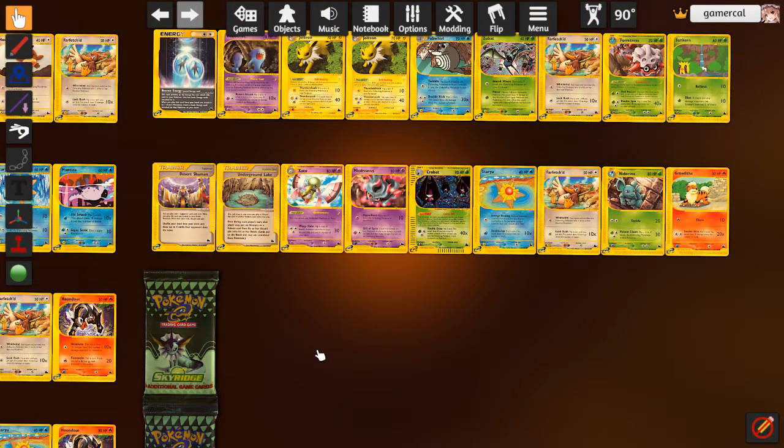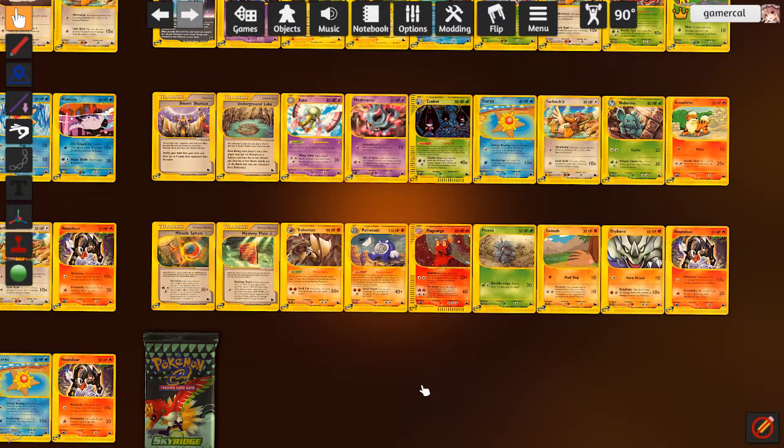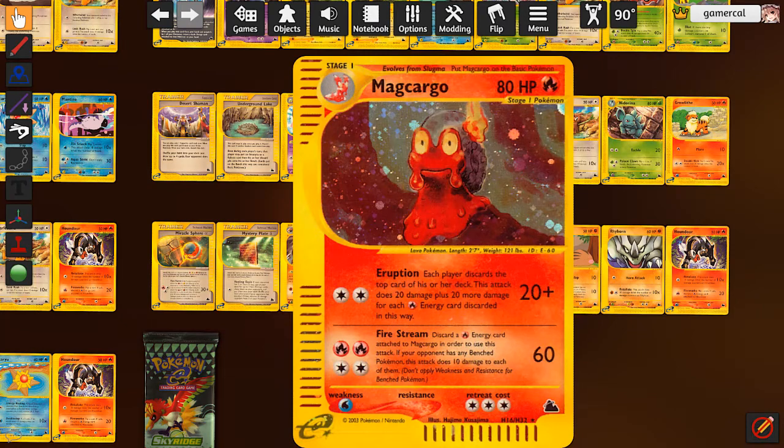This is our fourth Underground Lake - I haven't seen Mirage Stadium yet, which is a little bit concerning. Another Desert Shaman is really good. Another Mistreavus is really good. Another Crobat - three of those now. Haven't gotten the Golbat from this set which is a bit of a shame, but lots of Neen Arena too. Another Kabutops is amazing. Another Poliwrath. Magcargo is intriguing - this is actually a really strong card looking at it.